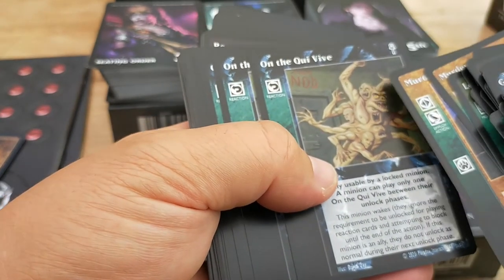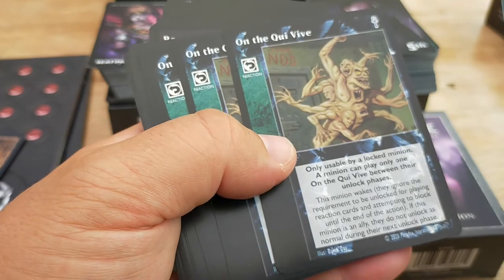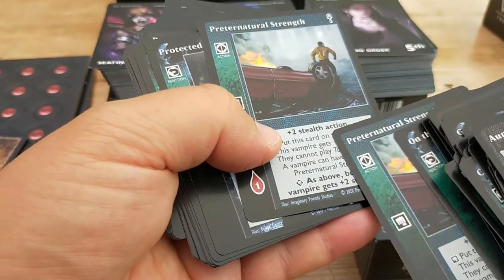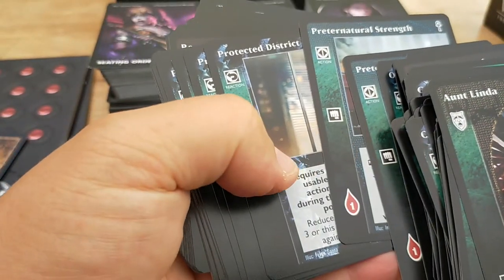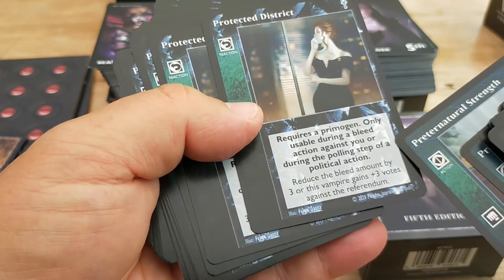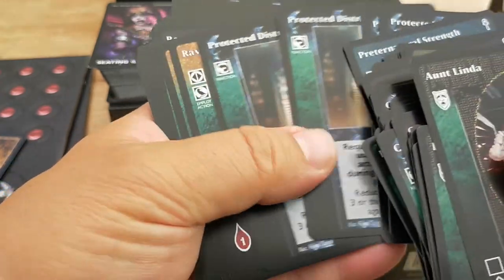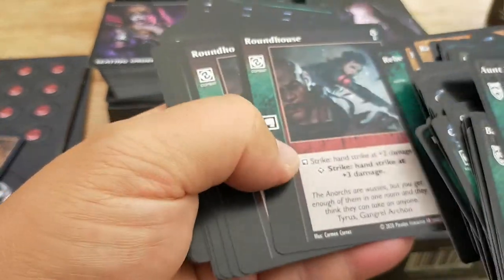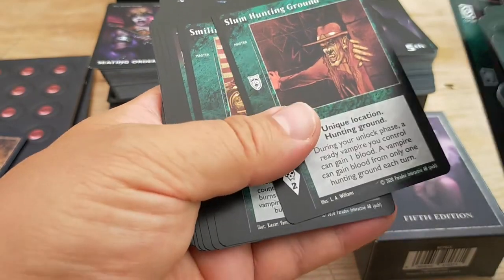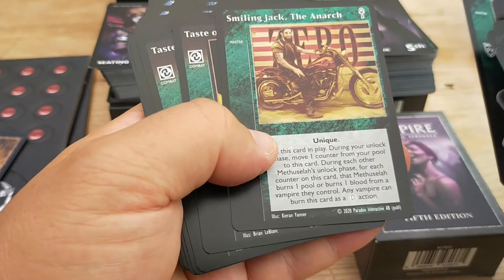Murder of Crows. On the Qui Vive — this is a way of taking a locked vampire and making it suddenly act as a blocker, which you can't normally do. Preternatural Strength — increases your stealth. You've got stealth and intercept. This requires what's known as a Primogen, only usable during a bleed action against you, during a polling step — so this is a very situational card. We've got Raven Spy, Rebels, Roundhouse Punch, quite a few of those. Slum Hunting Ground — a unique location: during your unlock phase a ready vampire you control can gain a blood. Smiling Jack — you might know him if you've played the Vampire the Masquerade: Bloodlines game. Great character. Taste of Vitae — vitae is blood.